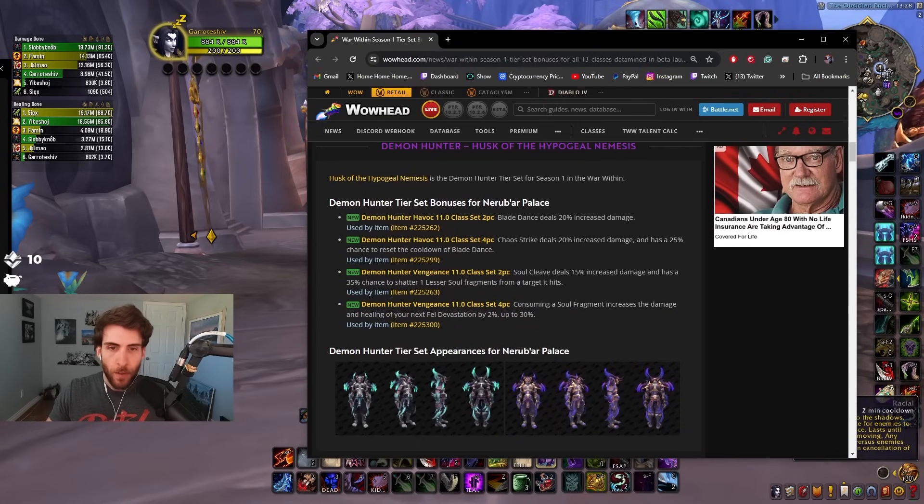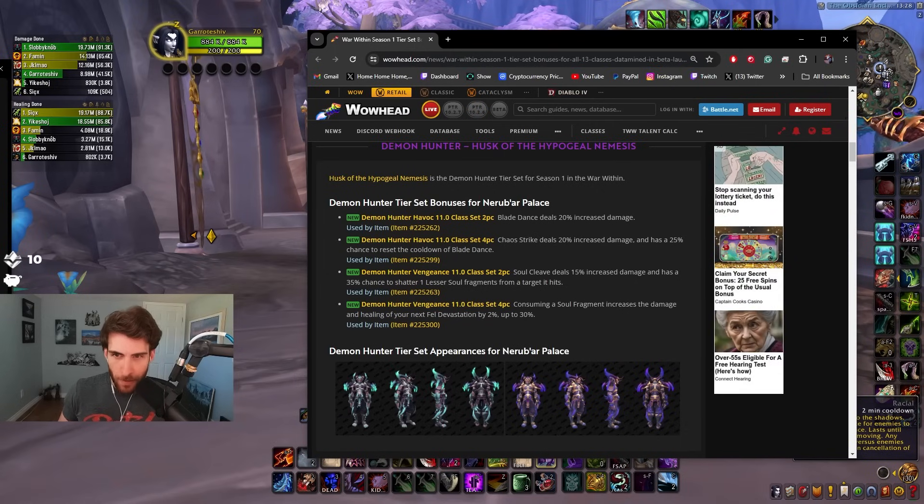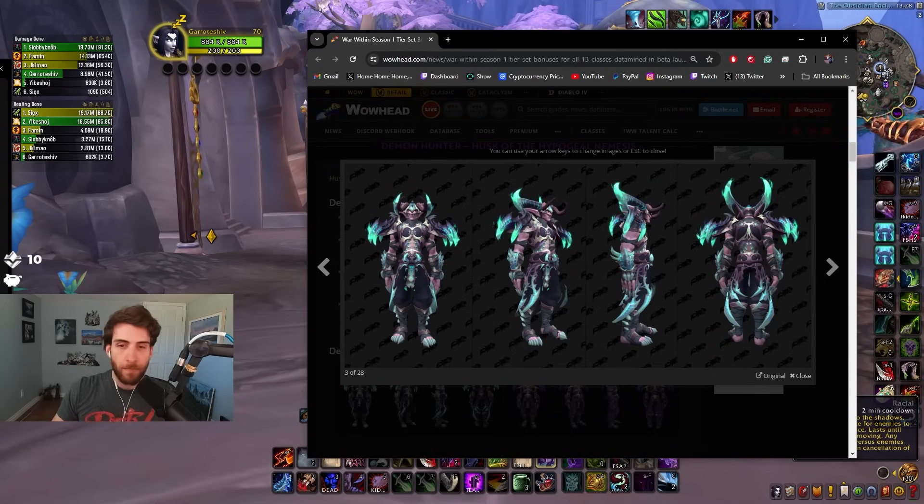Havoc Demon Hunter: Blade Dance deals 20% increased damage. Chaos Strike deals 20% increased damage and has a 25% chance to reset the cooldown of Blade Dance. Demon Hunter is always such a simplistic but wild set bonus. Let's see what their set looks like — I like this one, this one is sick, that's a really cool set.